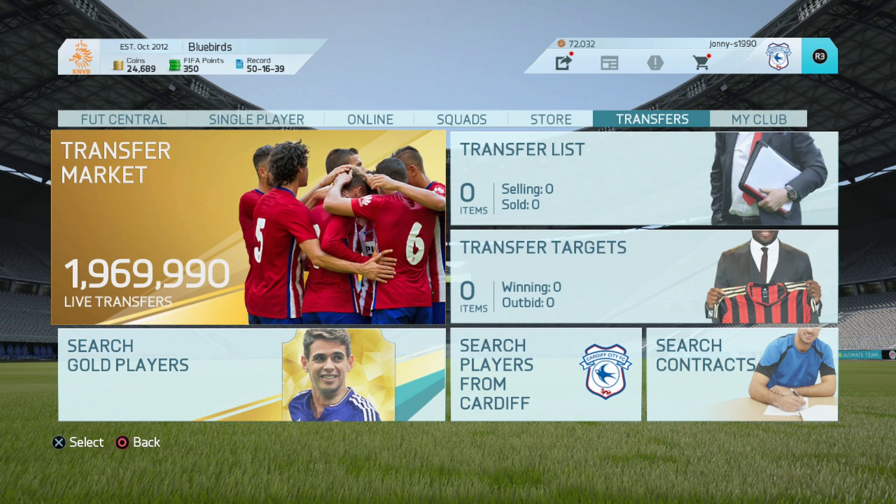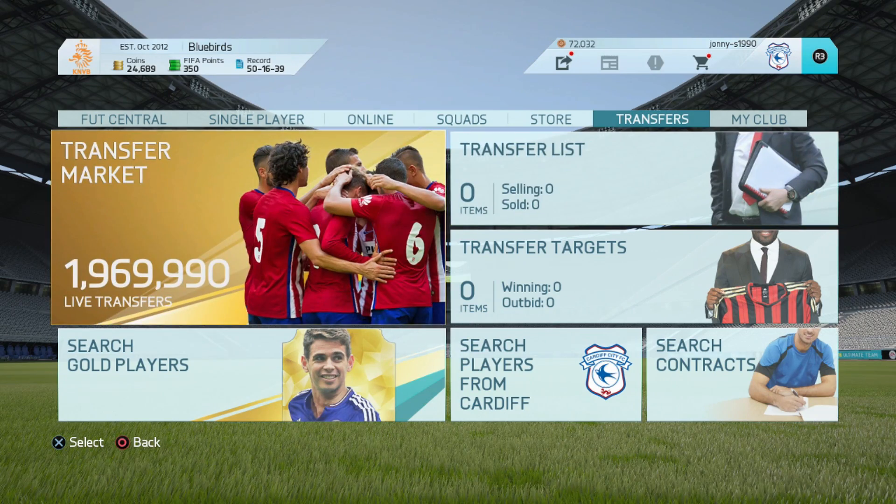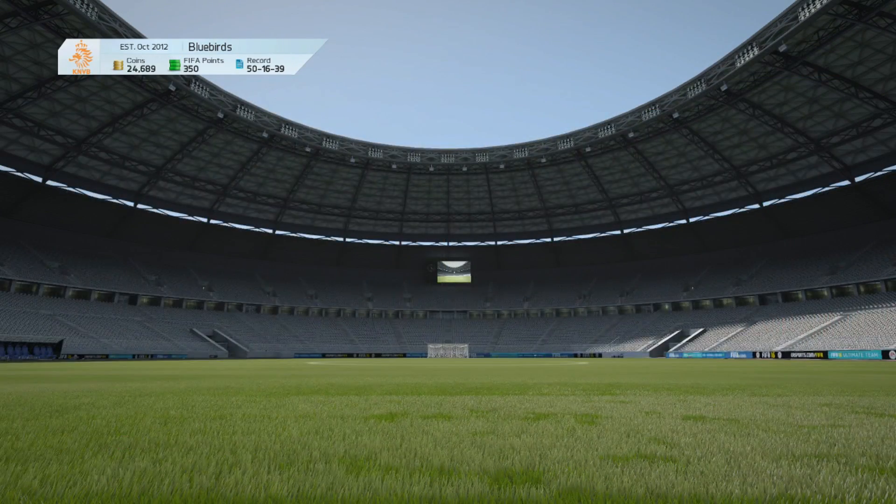Hey guys and welcome back to Simply Just Jay. Today I've got another FIFA 16 video for you. I'm going to be building a team from the Championship, going into the transfer market to have a look at what players are available and build a team for probably around 11 to 12k - about 1,000 coins on each player. Let's just head into the transfer market and see what players are available.